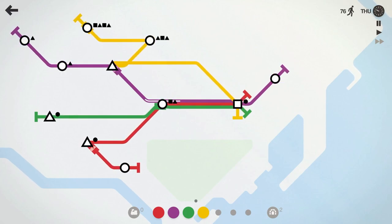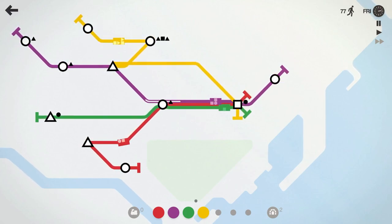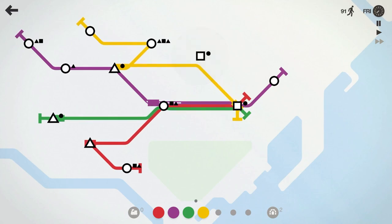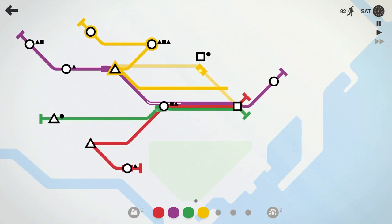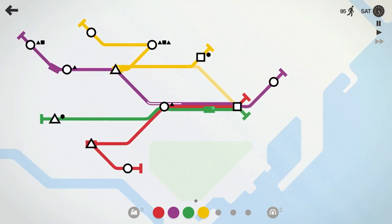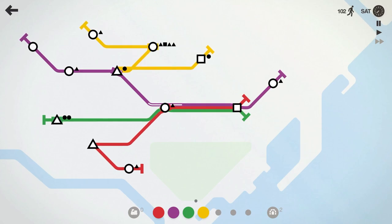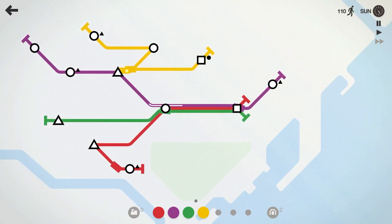We'll have the purple line grab this circle here. Everything seems to be running smoothly, almost through this week again. We'll be on to week three, get our new reward. Let's go ahead and take the yellow line off this square and just have it go there. Now, if it starts to spawn special shapes like the plus sign, the teardrop, things like that, it'll have to drop it off here. We might change things around.